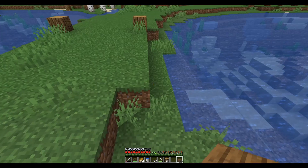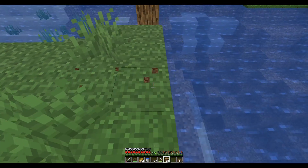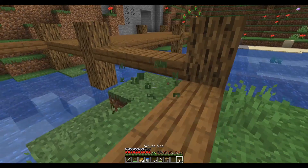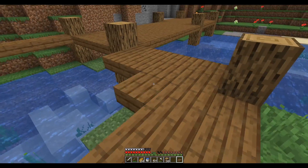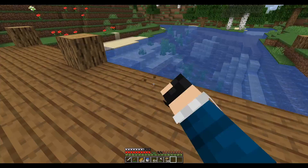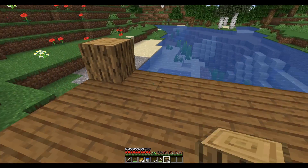We're gonna need more slabs. I'll bring the slabs down to here and continue them on this level. Do I want to add another pillar? Let me count — one two three four five six seven eight nine. I could put it in and make it four by four, but then it's gonna look kind of weird. Nine, ten, eleven, twelve, thirteen, fourteen, fifteen.